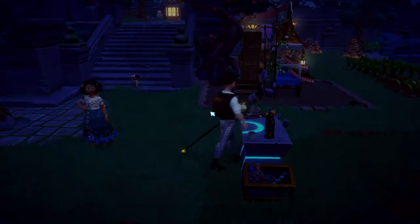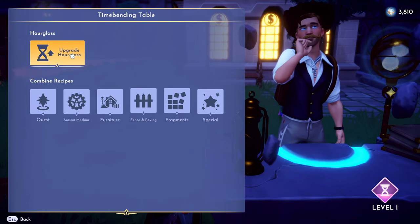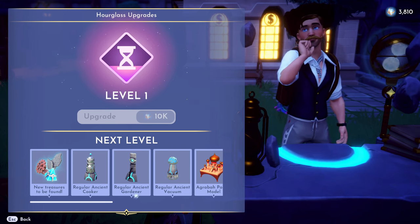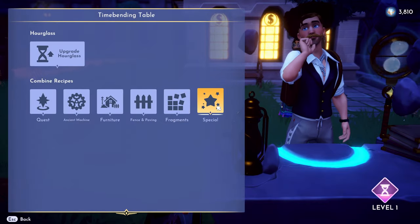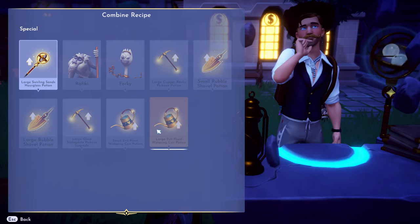So once you make the crafting table — I think they call it like a timetable or something like that — you can see here that you get the hourglass upgrade, and it's 5,000... what's it called? It's missed at first, but that doesn't change anything. What you actually got to do is go to Special afterwards, and that's where you upgrade stuff.